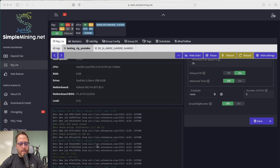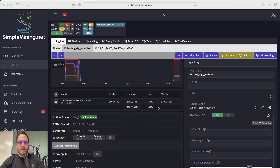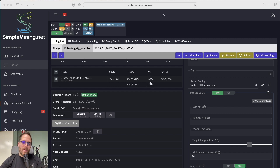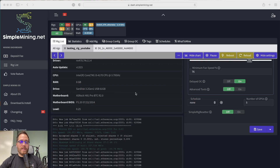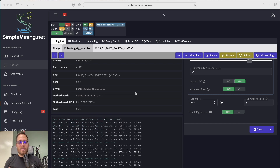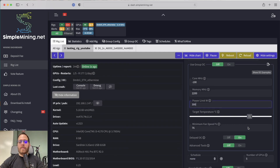Now testing the RTX 3090. Out of the box it's doing 106 megahashes while consuming around 344-350 watts — or up to 420 watts on an FTW3 variant. The hash rate is better than the A5000 or A6000, but it uses over 100 watts more than the A5000. Keep in mind that with a single open-frame GPU it runs well, but multiple GPUs side by side will cause throttling. We'll apply the same overclock settings with a 300-watt power limit.